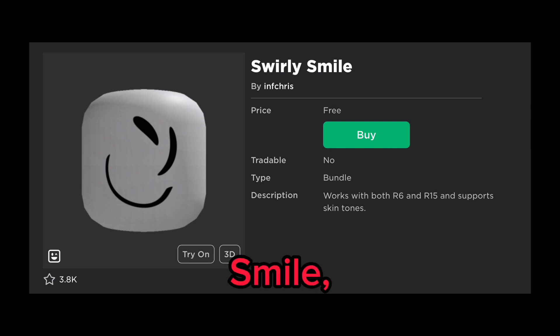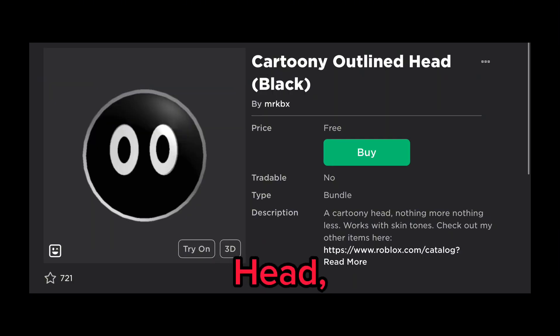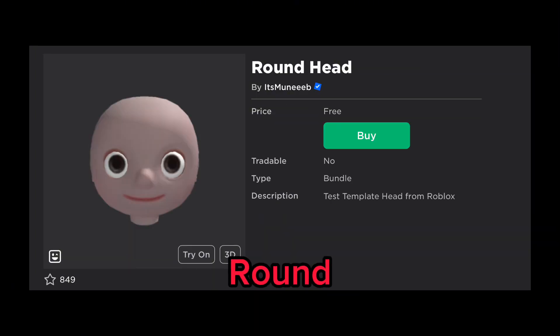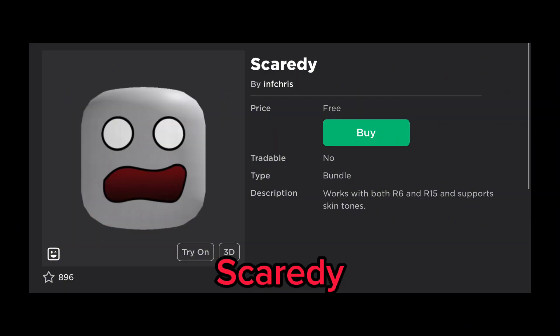Faceless Head, Swirly Smile, Reaction Face, Cartoon Black Outlined Head, Blush Face, Poorly Drawn, Witch Head, Round Head, Big Forehead, Billy 2.0, and Scaredy Head.